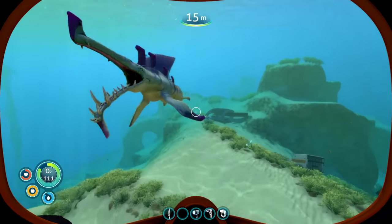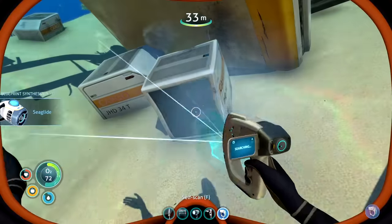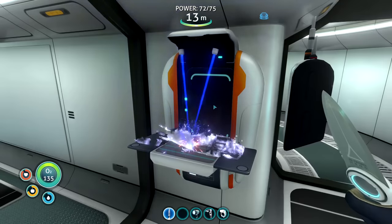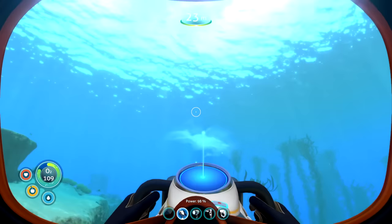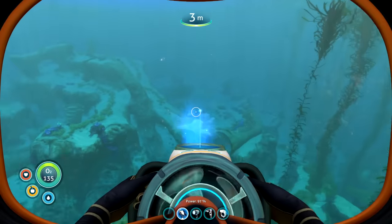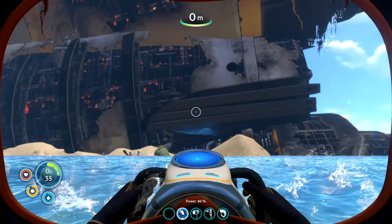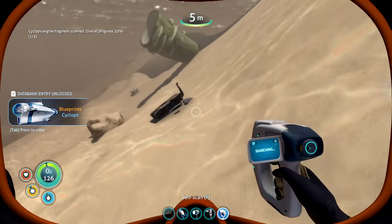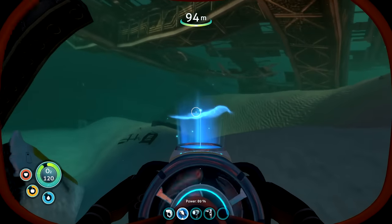Back to exploring, I found another shipwreck which was perfect because it had a lot of new items - a vending machine, an actual trash can, and even a new invention called the sea glider. The sea glider is like a portable Lamborghini that you take underwater and it zooms you anywhere you want to go. It runs on batteries like everything else and it even has a cool map that shows you terrain. I used it to get to the big ship where everyone was telling me there was a lot of good loot, and there was. There were parts for a cyclops - this big submarine.